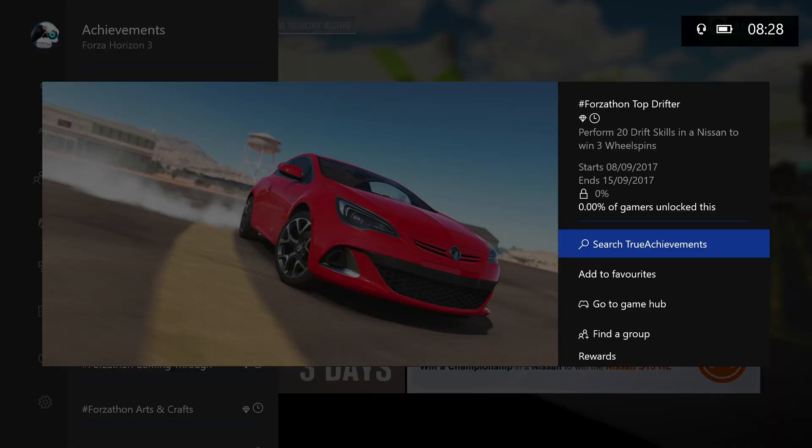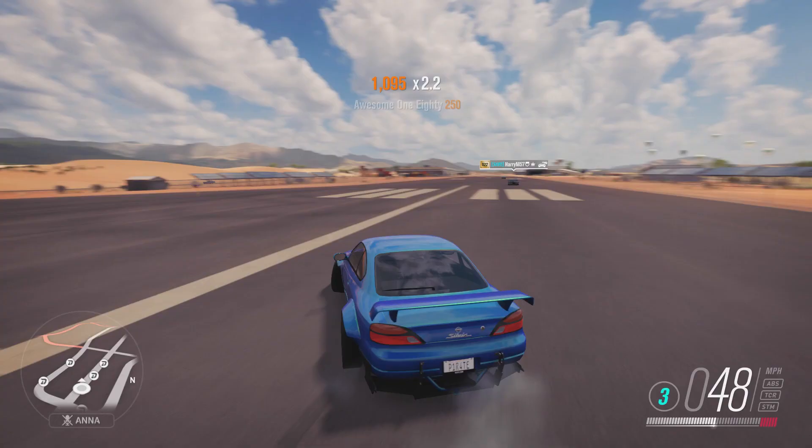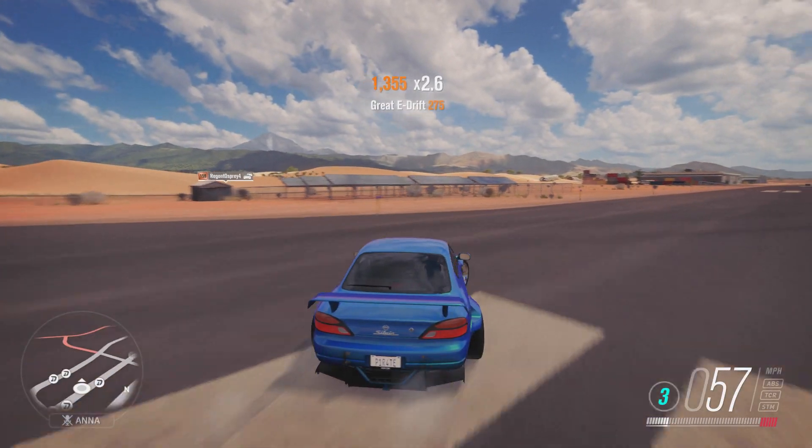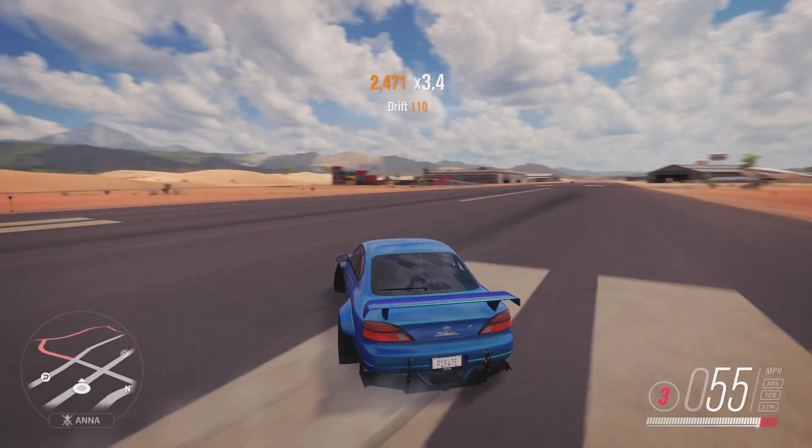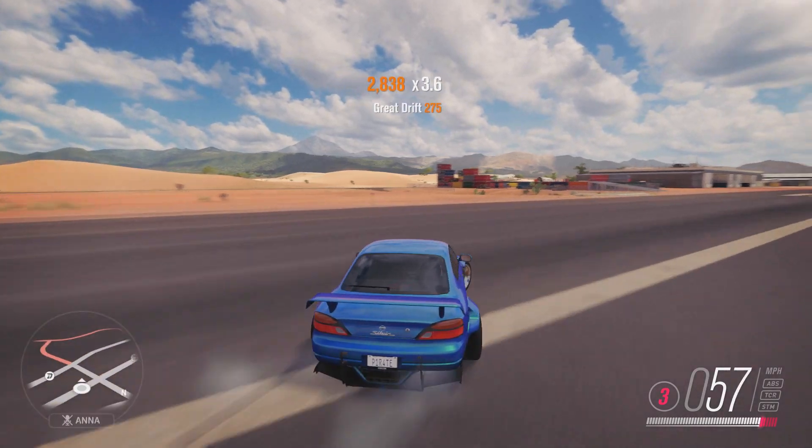If you didn't manage to get those 20 drift skills during the last challenge, I recommend heading over to the airport and using that Nissan to drift left and right up that wide runway. Perform 20 drift skills and you will bag yourself those 3 wheel spins.